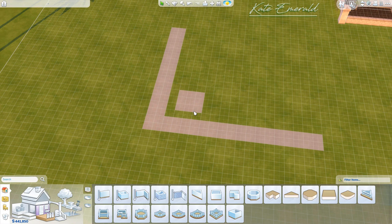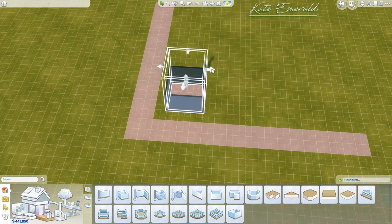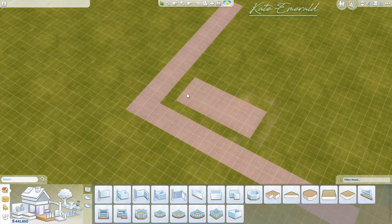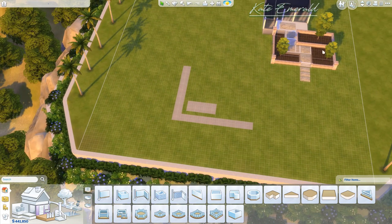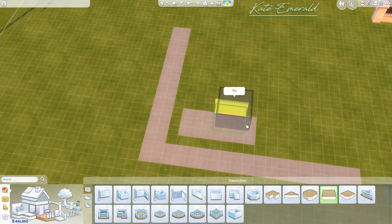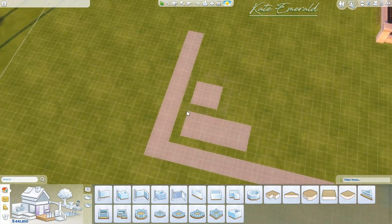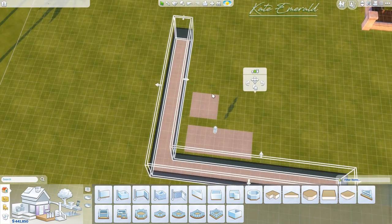The reason for the gap is that you cannot connect foundation pieces of different heights, so we are going to use the terrain tools later for this. First, we lay out the whole shape — we want this foundation piece to be seven tiles wide and three tiles high. You can totally change the dimensions; I'm just going to replicate what I've built here. Then I place another foundation piece over here in the corner.